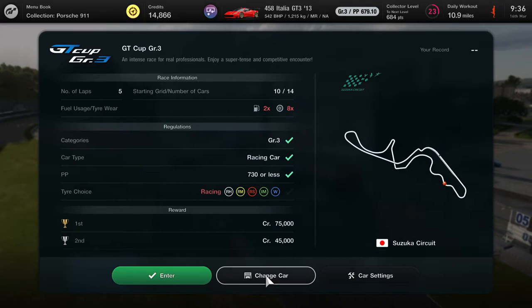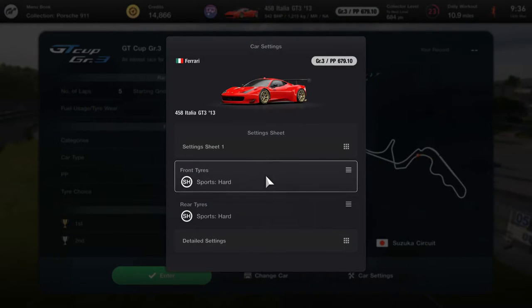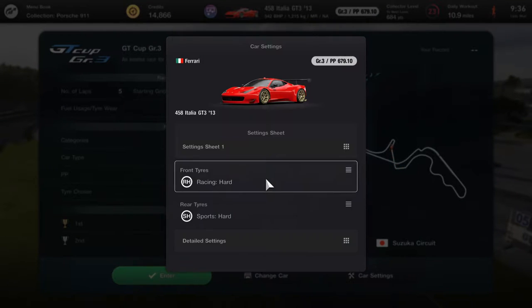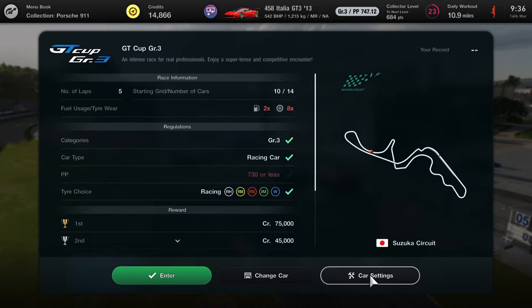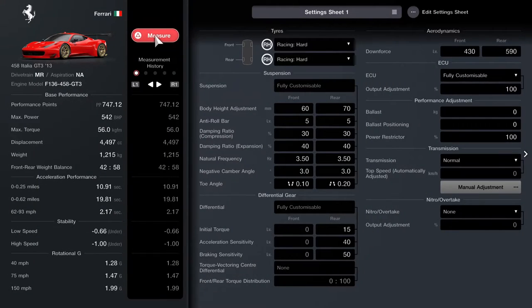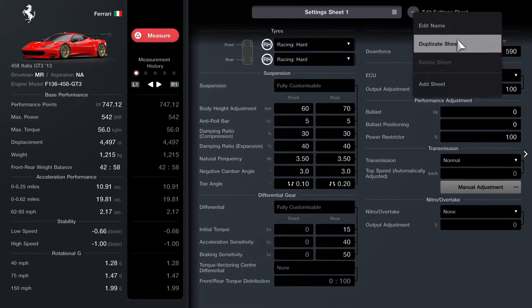When we go into it I'm thinking, why did I just buy sports? We'll drop it down to sports hard, which is probably the lowest PP you can get. If you use softs or mediums it ups your PP, so that's one thing to keep in mind.